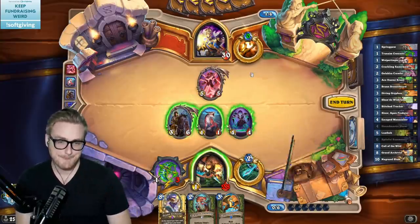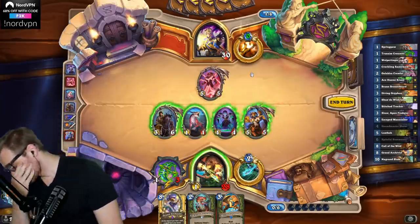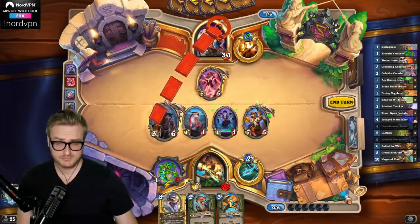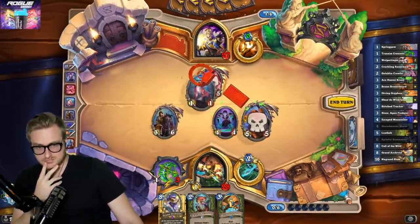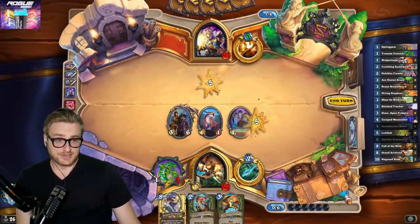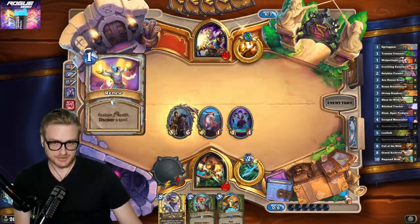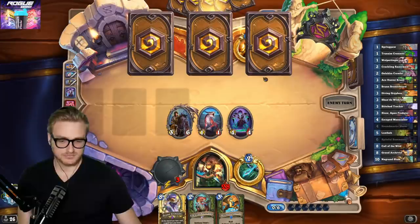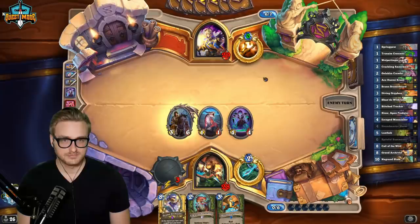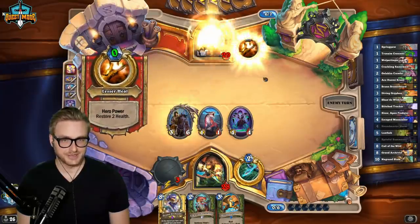That's a 10-drop. This is slightly better into Faehoris. We're having some rough Spiteful hits. There's no such thing as a good 10-drop — not today, at least.